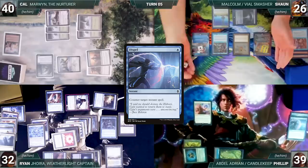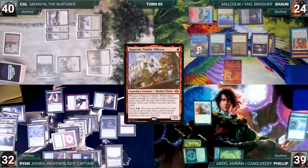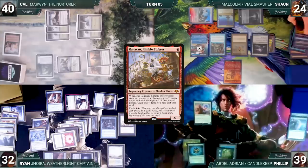During his upkeep, Sean pays for his Remora and wins his Mana Crypt roll. He draws and plays a Steam Vents untapped, paying two life. He casts a Sol Ring, paying the Rhystic tax, then casts Ragavan, Nimble Pilferer, and Ryan draws from Rhystic. Finished up and preparing for whatever comes next, Sean passes, discarding to hand size.